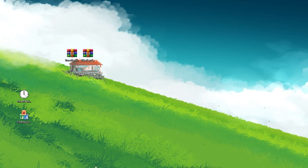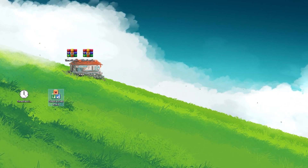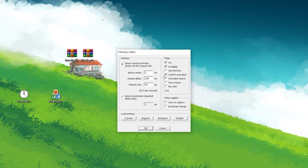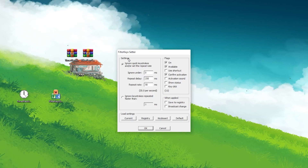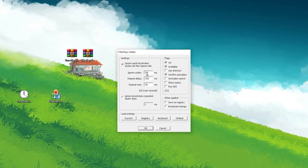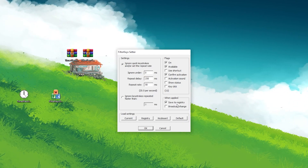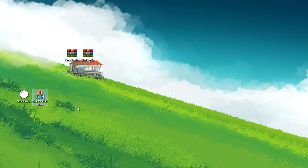Simply minimize Timer Resolution and keep it running in your background while playing Fortnite. After that, open Filter Key Setter to reduce the latency of your keyboard. Go to the Flags option and turn on the checkbox for available, then check the activation sound. Then go to the Settings option and set the values: Ignore inputs under 0ms, Repeat Delay to 250ms, Repeat Rate to 50ms. Go to 'When Applied' and set it to 'Save through registry'.